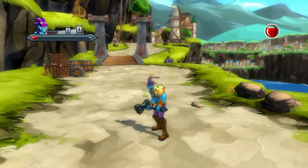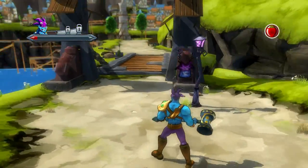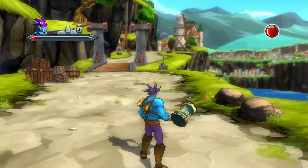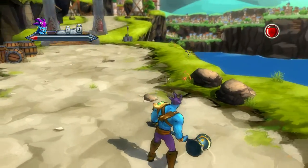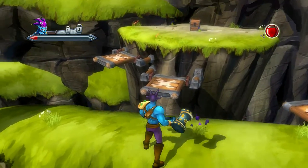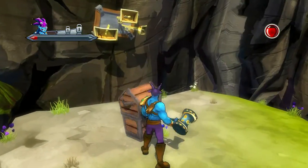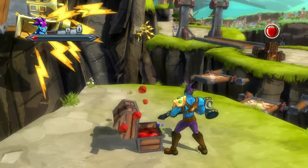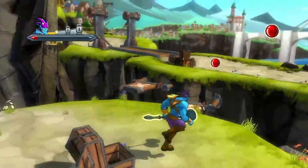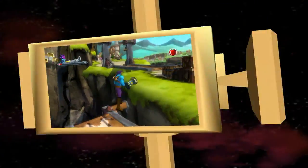Alright guys, welcome back. We're here on Act 2. Here's the chest — it's there towards the end. The boss fight's right up there. I had to go ahead and fight him so all the cannonballs will quit shooting over here. You just jump across right here to this one, down the pier, and you got the chest. The way to get back out of here is just jump back across right over here.